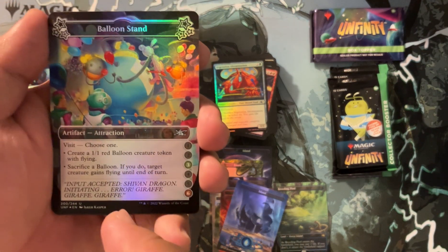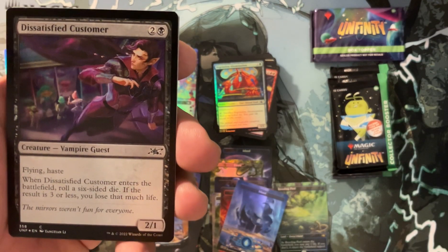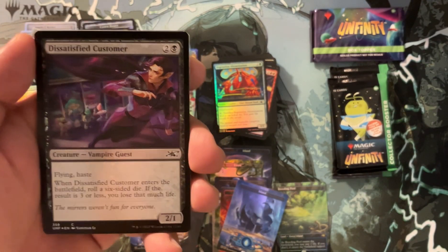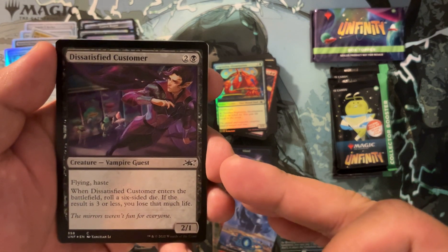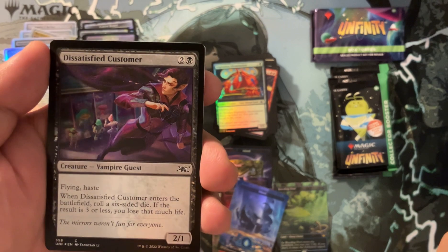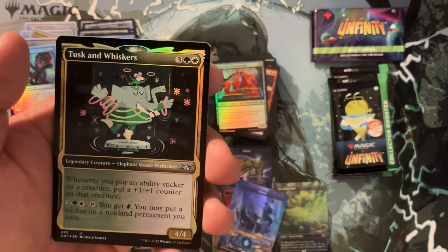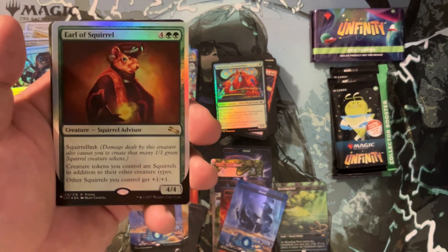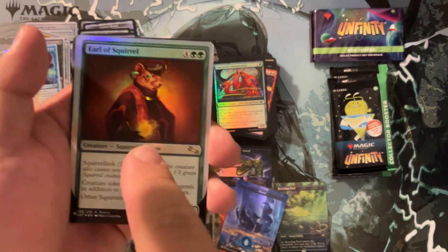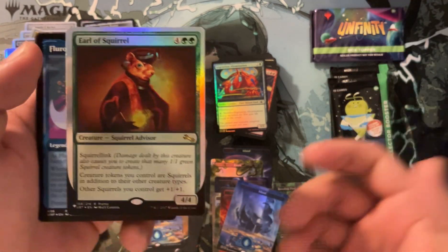We got Balloon Stand — this is how you make balloons, and balloons are creatures that do damage apparently. Soul Performer — not legal. Dissatisfied Customer — Wizard, you should not have printed this card; this is going to be in everyone's video thumbnail. It has flying and haste; when it enters the battlefield roll a six-sided die: if the result is three or less you lose that much life — they should just say you lose the game. It's dumb but fun. Tusk Whisker is legal but involves stickers — go away. Earl of the Squirrel from Unstable — just look at that art, this is amazing. This kind of art is what makes Magic special. He's an Earl.